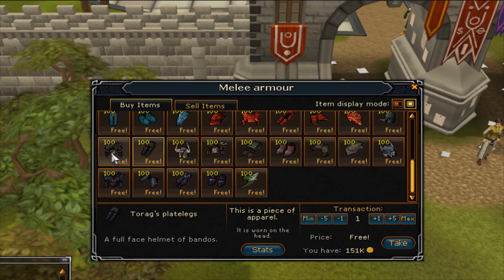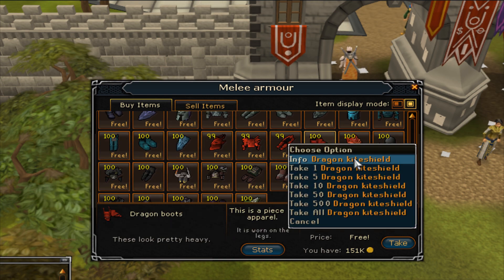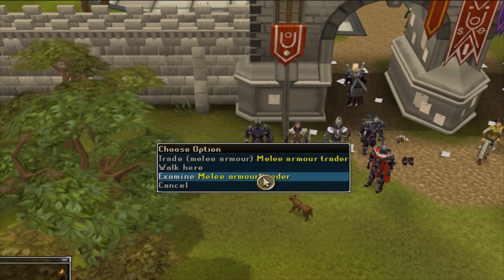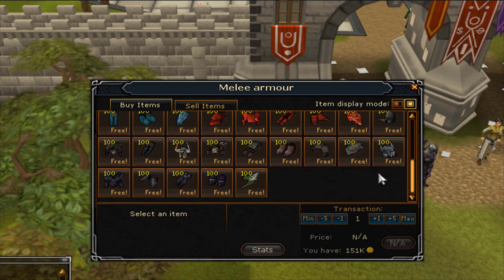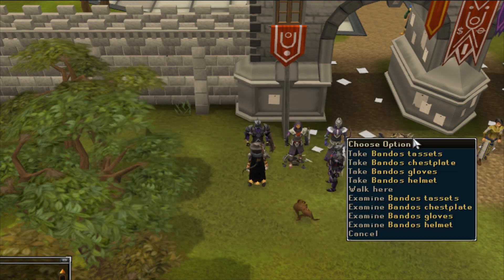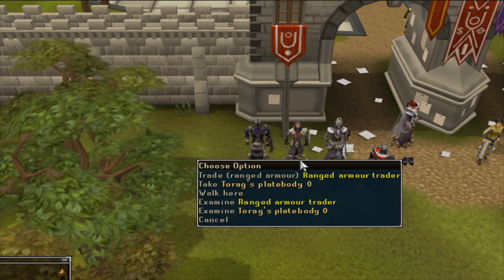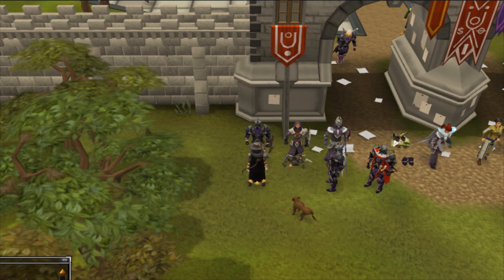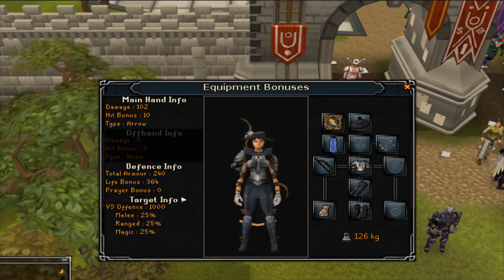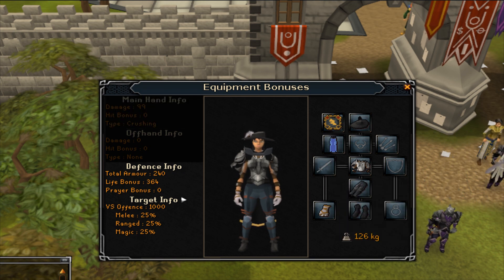We'll take full bandos and full dragon, torax as well. Full dragon — you'll see this all over the ground all the time, so don't freak out if you see torva and bandos lying around. In game reality you guys would flip out, but yeah.